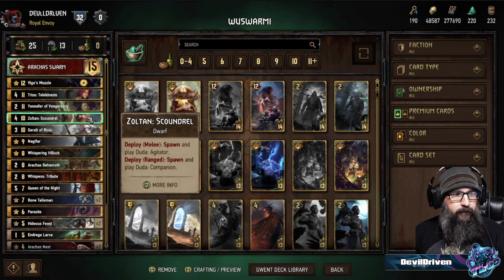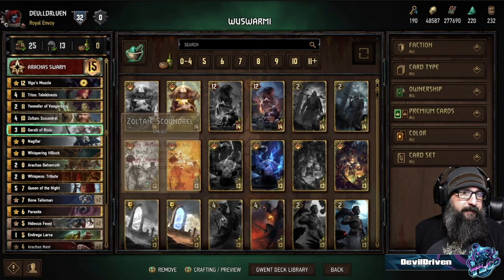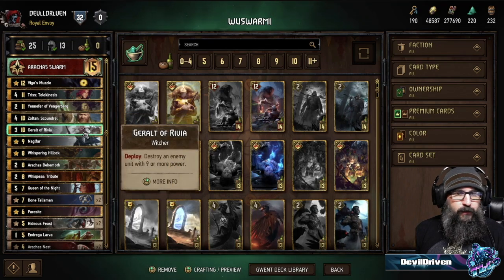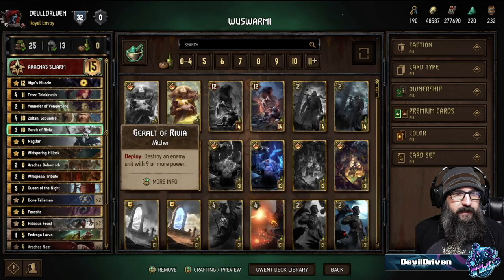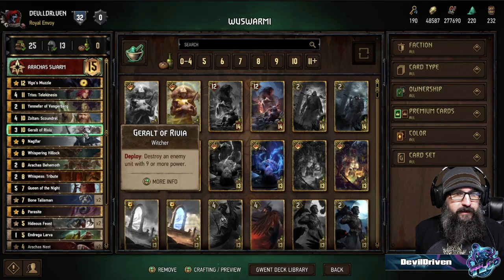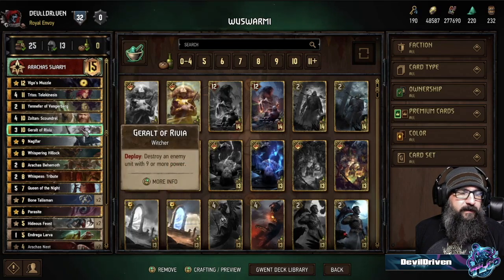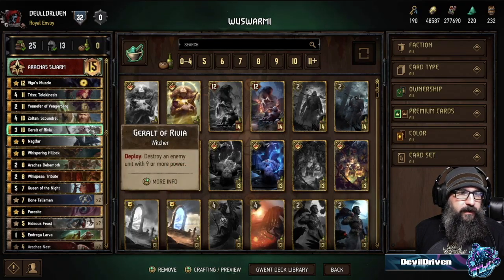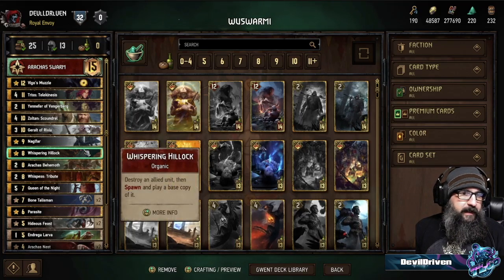Whispering Hillock is a target — you want to play it, then play Hillock, buff everything up, nuke them out. Same thing with Zoltan — make sure you leave room on your ranged row so you can play the companion. Geralt is just a nice tall removal. If you're going up against Skellige and they've got huge units, you can knock that down, possibly to win round one too, so you can go for the 2-0.